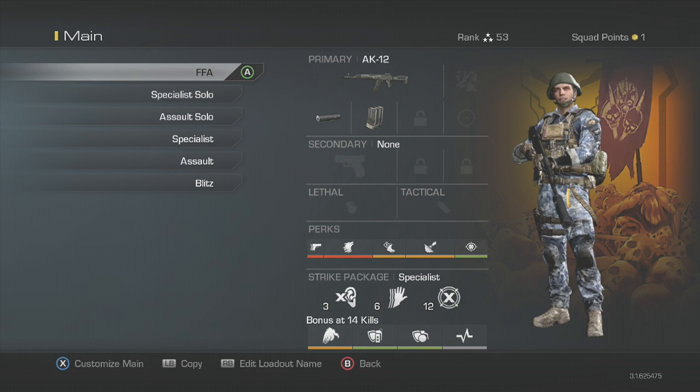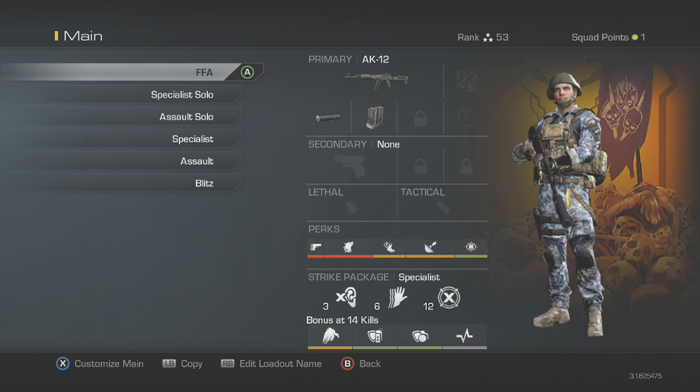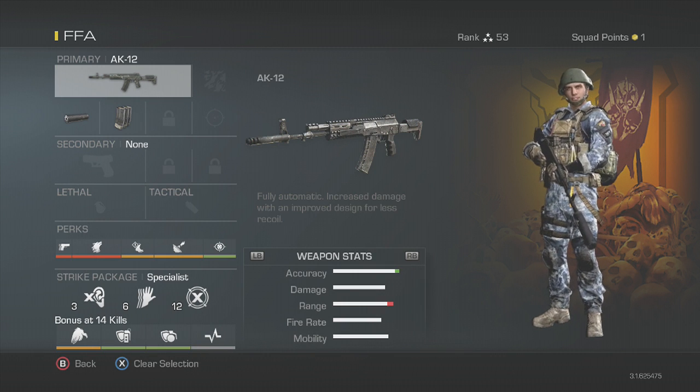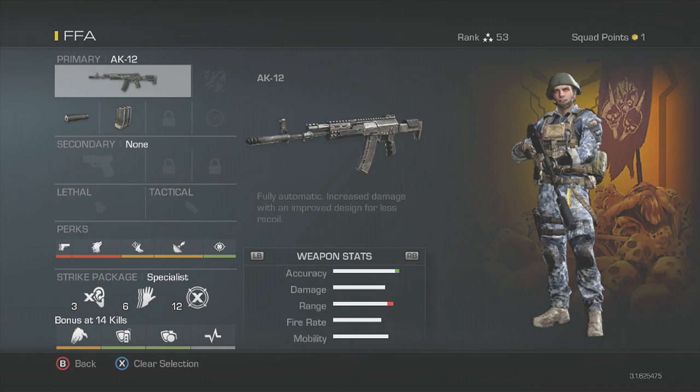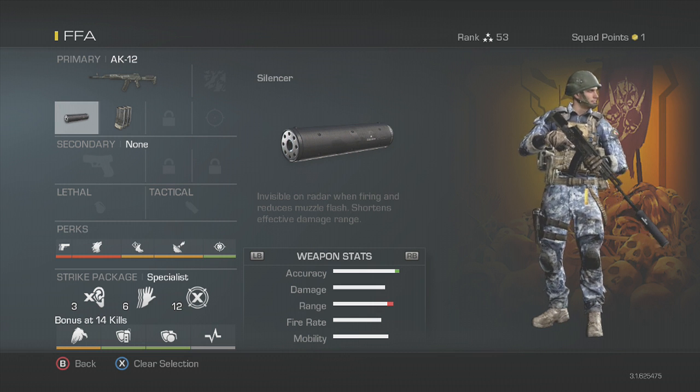One thing I will say about all these classes is don't worry about the gun as much. It's all about what gun you like to use. But the perk setups have a very specific reasoning for why I'm using those perks. So let's get started. This is my free-for-all class. I'm using the AK-12. This is probably my favorite gun at the moment, at least for fully auto guns. I always run it with either suppressor and extended mags, or grip and extended mags, depending on the setup.